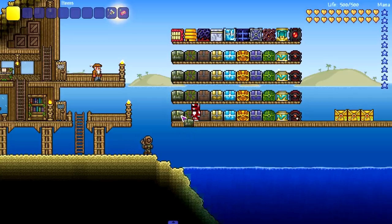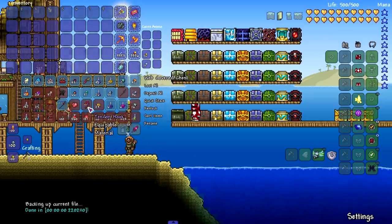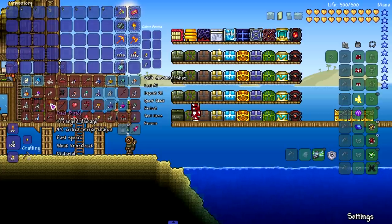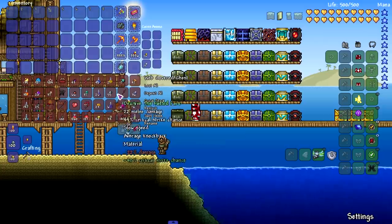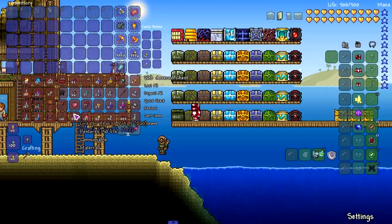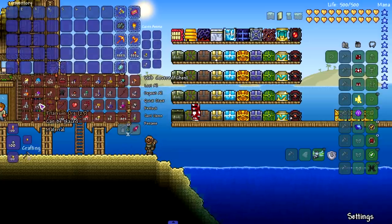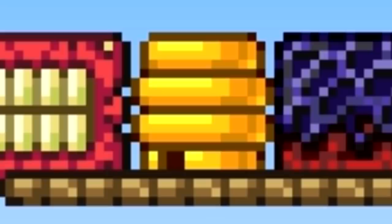For the 100 crimson crates we got our hands on some hard mode goodies — like the Tendon Hook, the Life Drain, Flesh Knuckles, the Meat Grinder, and the Dart Pistol. But the best thing — and the only reason why anyone ever fishes, honestly — is to get the hard mode ore. That strategy where you fish right before hard mode, get a bunch of crates, then save them for hard mode — perfect example of why you should do that. We also got 109 super healing potions, which is really good.